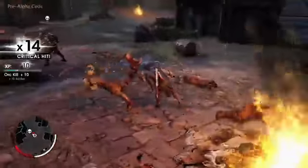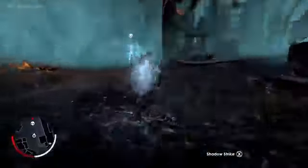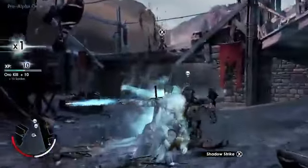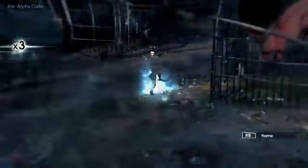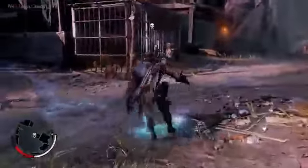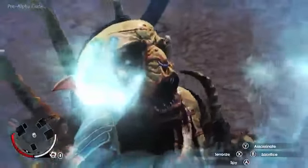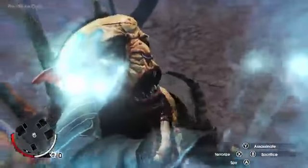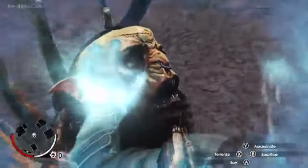Ratbag is a coward at heart, and he's going to run as soon as the odds turn against him. Talion can put his wraith powers to use. One of the key powers of a wraith is the ability to dominate your enemies through terror and bend them to your will. Now Ratbag is Talion's minion. He can be ordered to spy and feed back information, to spread terror by carrying the message of what he's witnessed here to build Talion's legend among Sauron's forces, or to be sent on a mission to assassinate his leader.